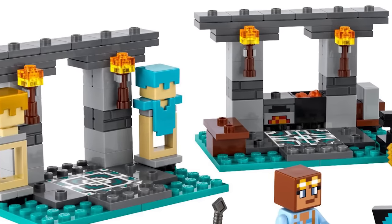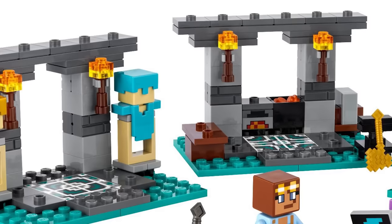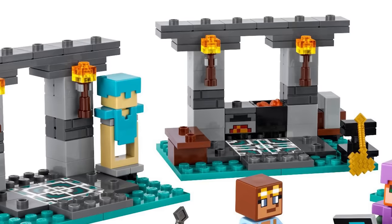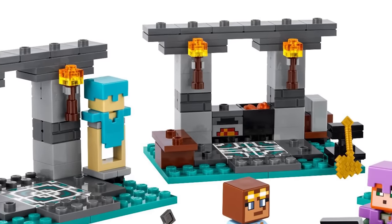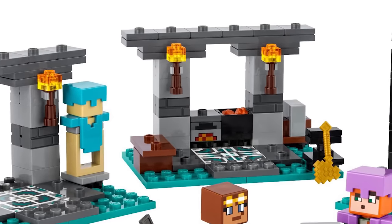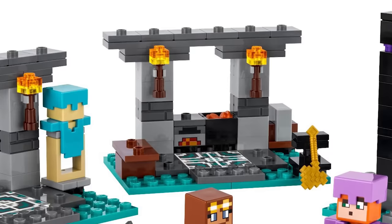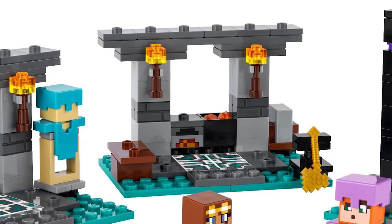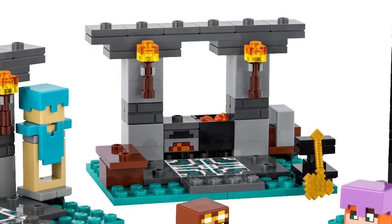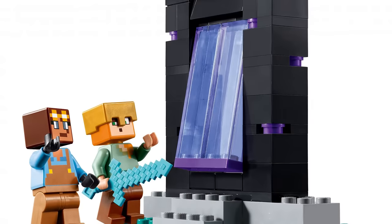I feel like for this set it could have been based on the new update — we could have had some of the new armor designs, and the trims would have been really great to see. Unfortunately it doesn't look like that is the case. On the other side we've got some cool things: a furnace, a cauldron with lava in it, an anvil, a grindstone, and some sort of table, plus that cool pattern. There is also a nether portal design which is quite interesting — a new take on it.